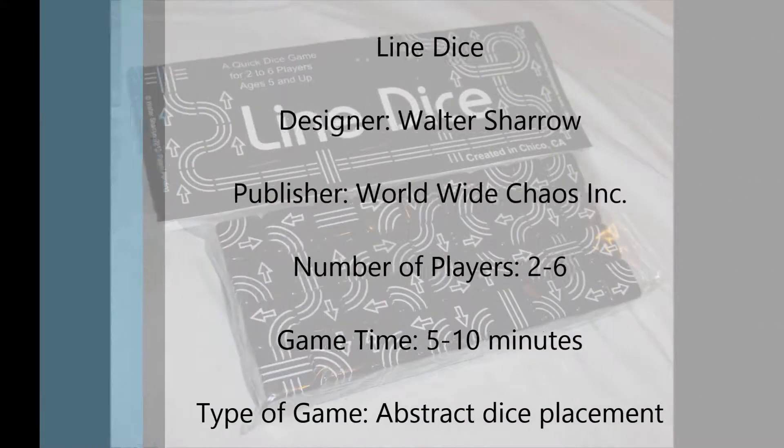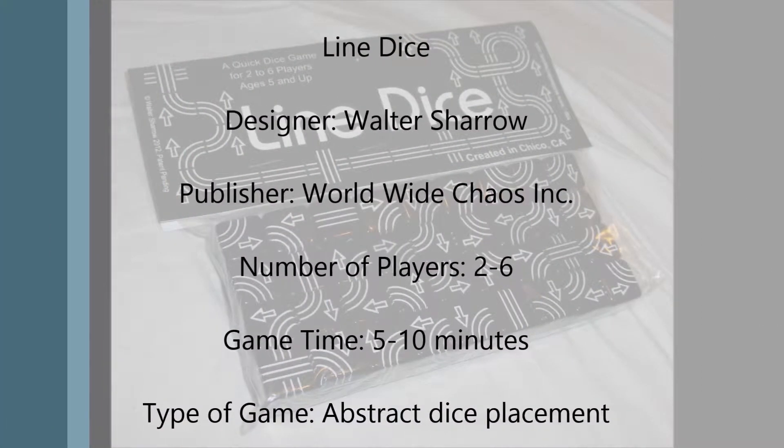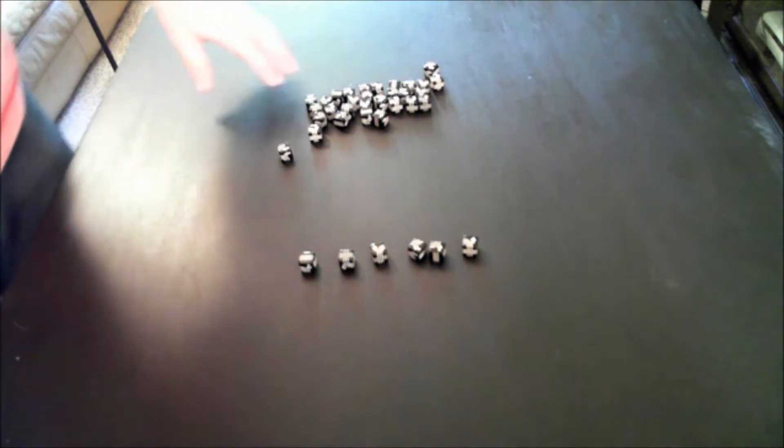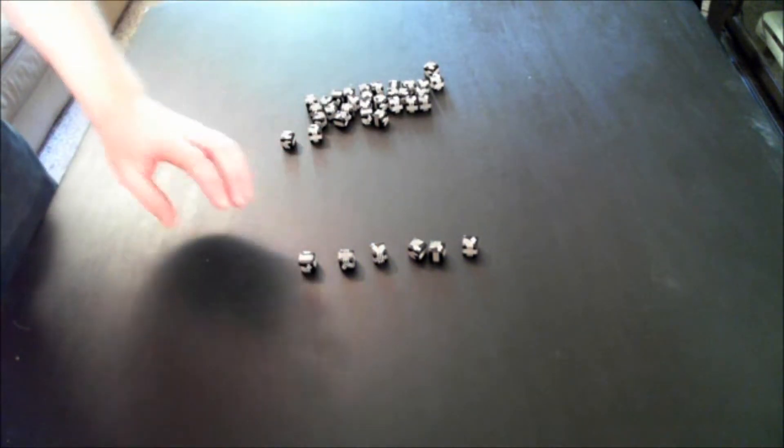You win by either being the first person to go out, forcing your opponents to have no legal moves to make, or forcing an opponent to make an infinite loop back to the start of the game. I don't typically like abstract games, but I am a sucker for custom dice. I have Couriers on my shelf, Castle Dice which I just played the other day — so who knows, maybe this one's going to surprise me. Line Dice comes with 36 custom six-sided dice.